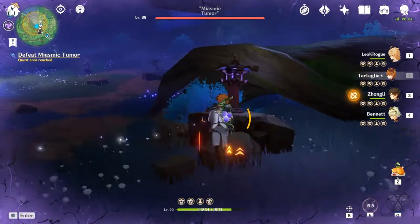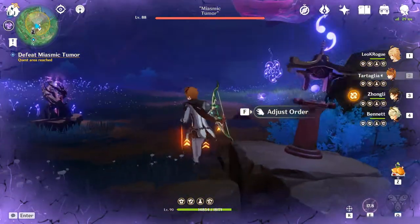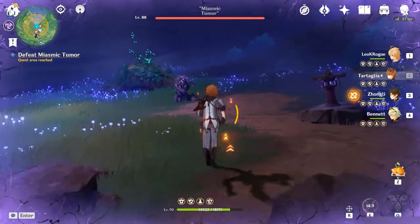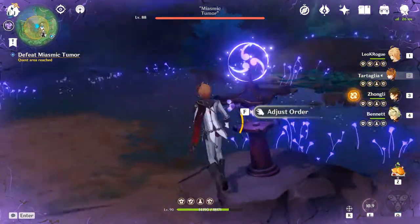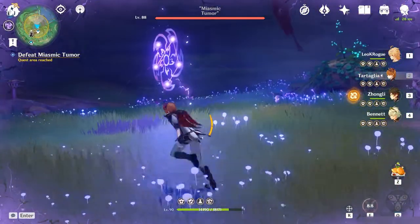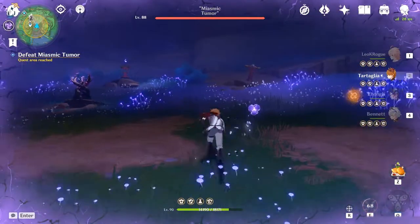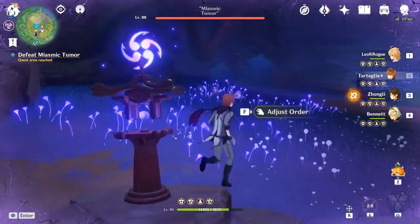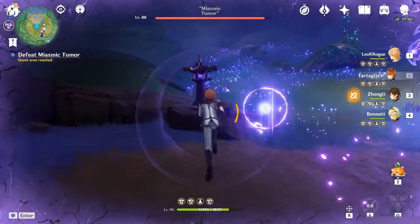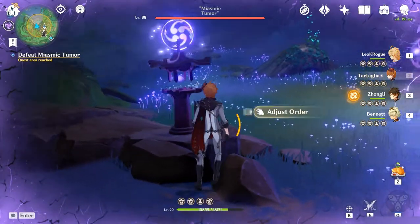The mechanics of this boss fight essentially build on the things that the game has been teaching you through the questline leading up to it. What those things are is defeating these Samurai Spirit Warriors, which causes them to create diagrams that show you the way you need to route energy through all of these lamps.